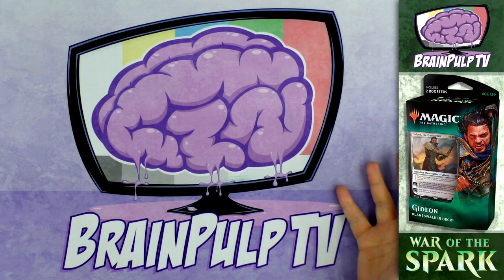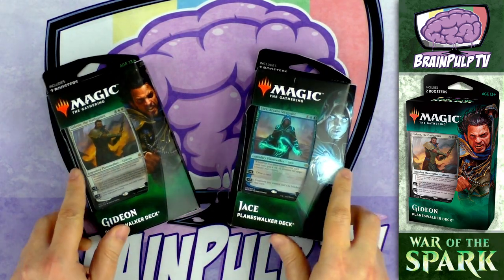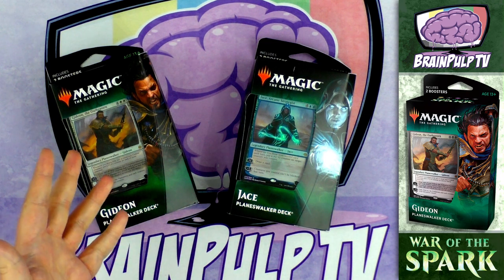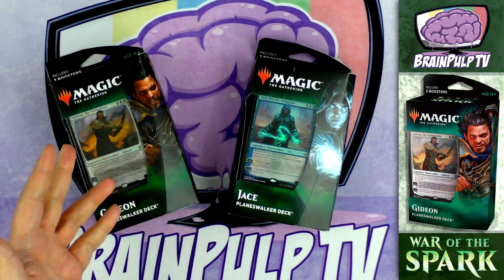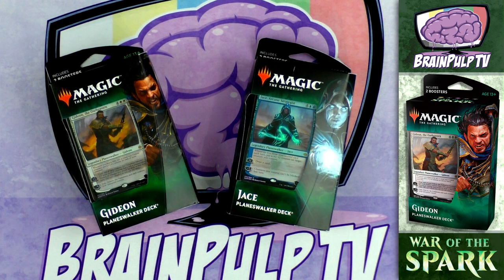Hey folks, it's just after midnight on April 27th, 2019 - the pre-release weekend for Magic: The Gathering's newest expansion, War of the Spark. As is the case with most new expansions, there are two new planeswalker decks: Gideon the Oathsworn, a white-black deck, and Jace, Arcane Strategist, a blue-green deck.